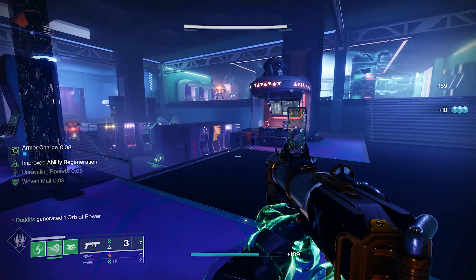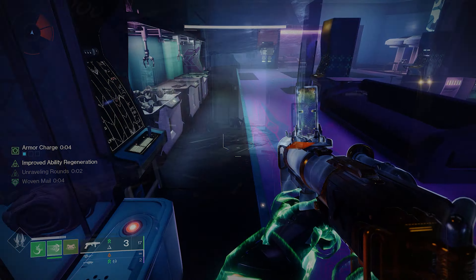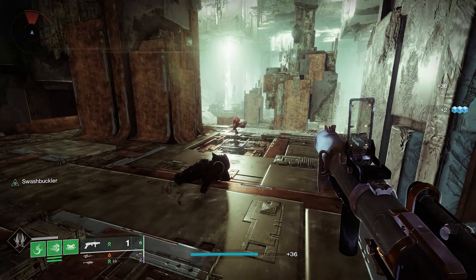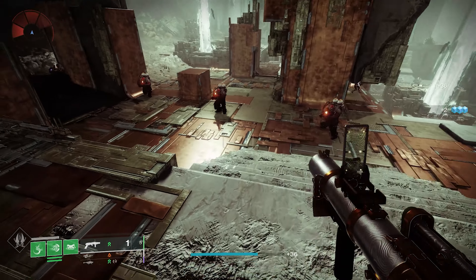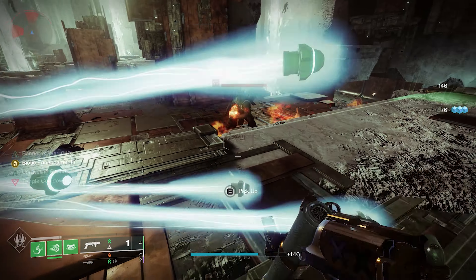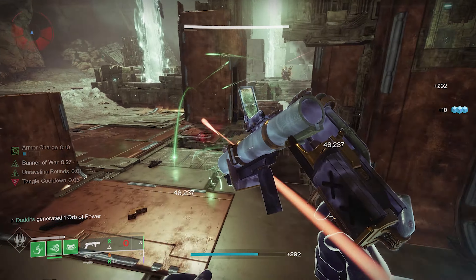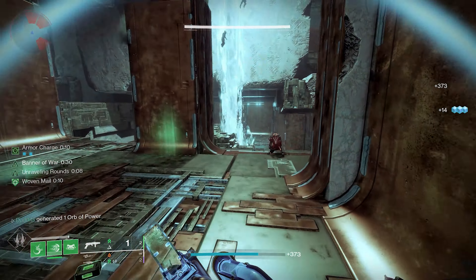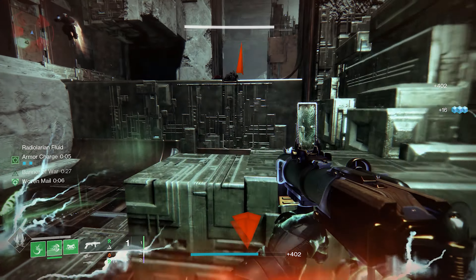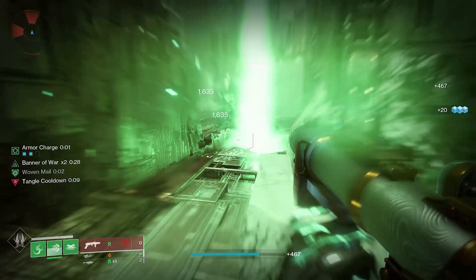I've also got Envious Assassin on there. Basically you can overflow the magazine if you get kills with other weapons - get two or three kills, a couple of melee kills something like that, then switch to your strand grenade launcher and you will get three or four in the magazine. Three is the maximum now with Envious Assassin, but three in the magazine feels really nice. You can fire one, two, three in rapid succession once you've got that melee kill or picked up an orb of power to get those unraveling rounds going.